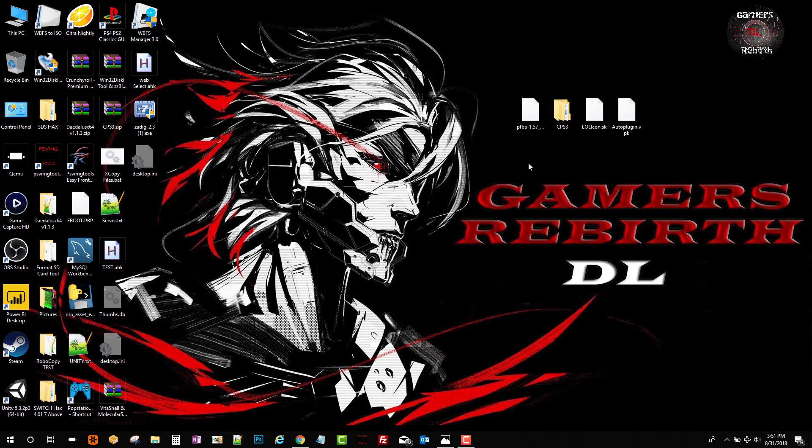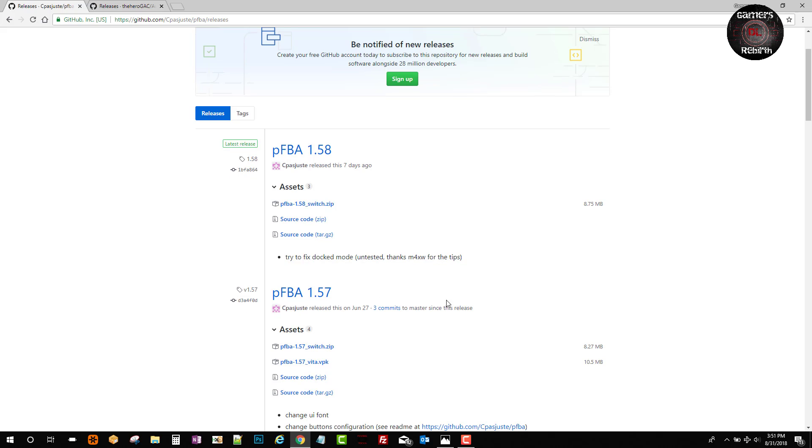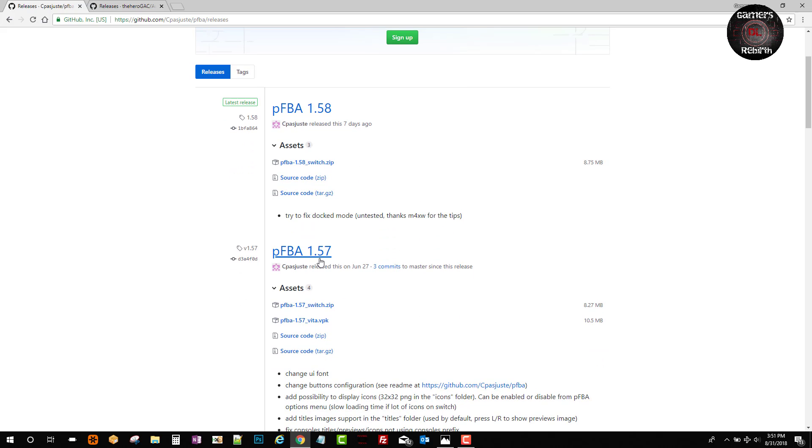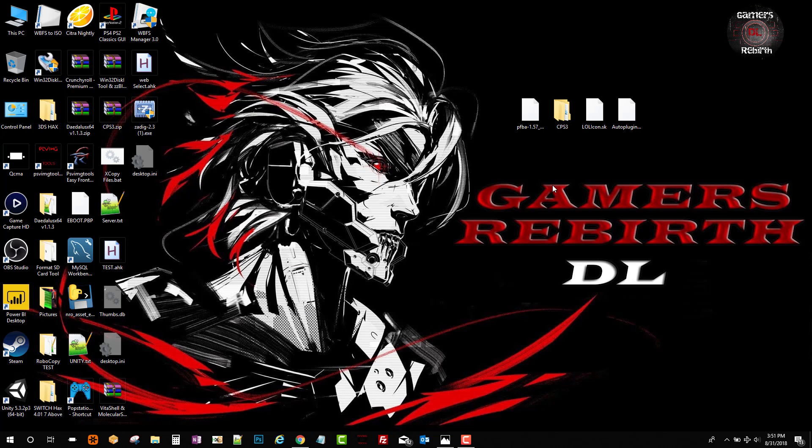We go to the developer's GitHub. Now this developer is updating this information — you can see right now it's for the Switch as well. But we will select the one for the Vita VPK and download it. That's all we need. If you need to install the LLL icon plugin, use auto plugin which will facilitate everything for you.